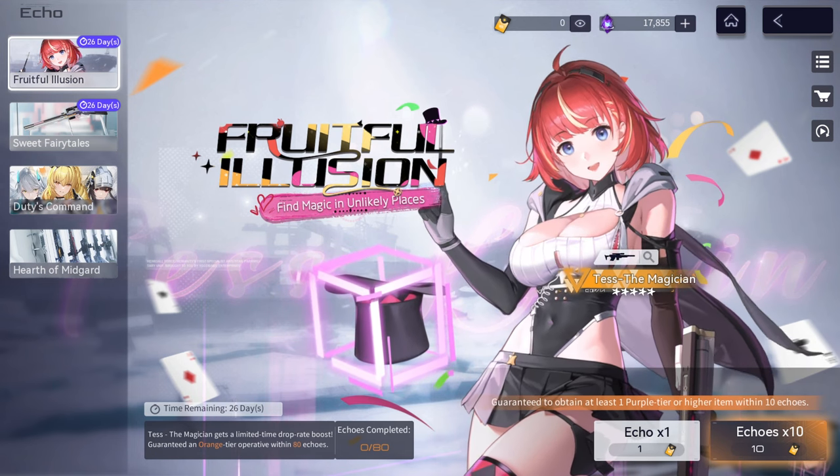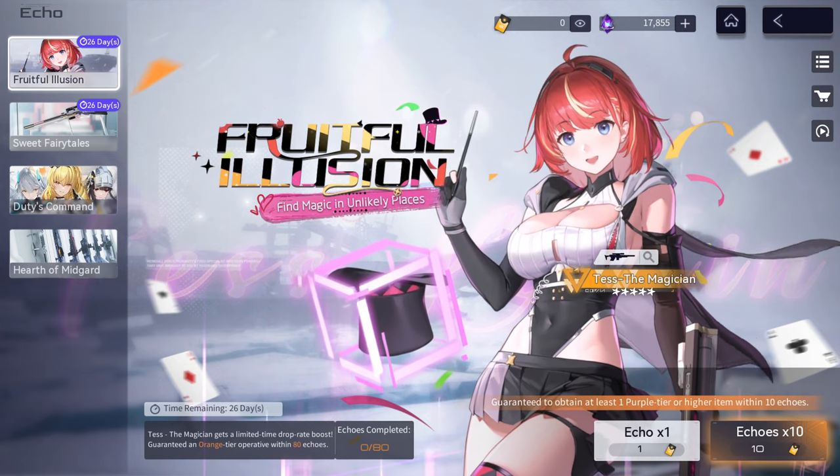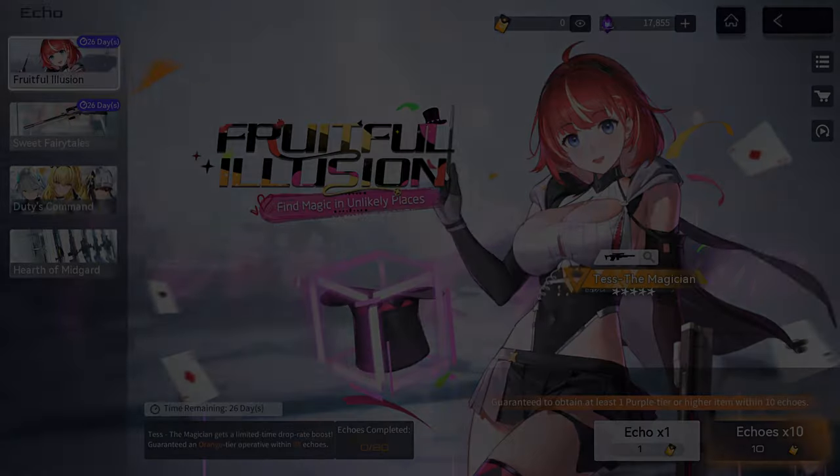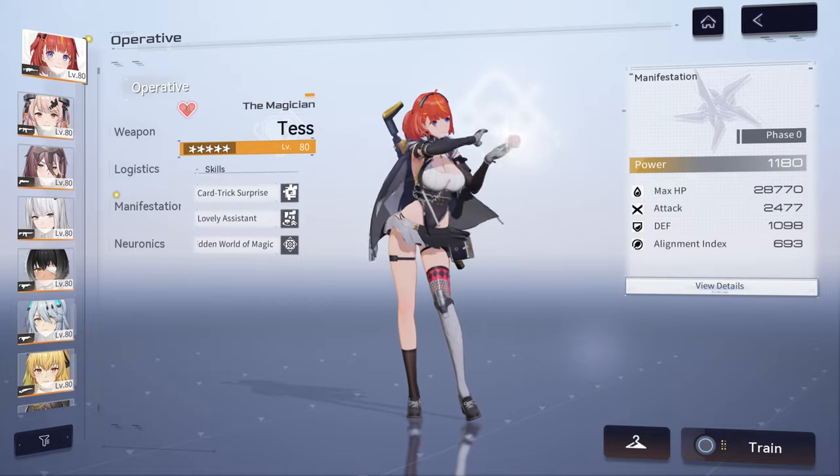Greetings everyone. In today's video, we are going to take a look at the newest limited banner unit added to Snowbreak, Tess the Magician. Tess the Magician is a five-star support unit that excels at ultimate energy generation.